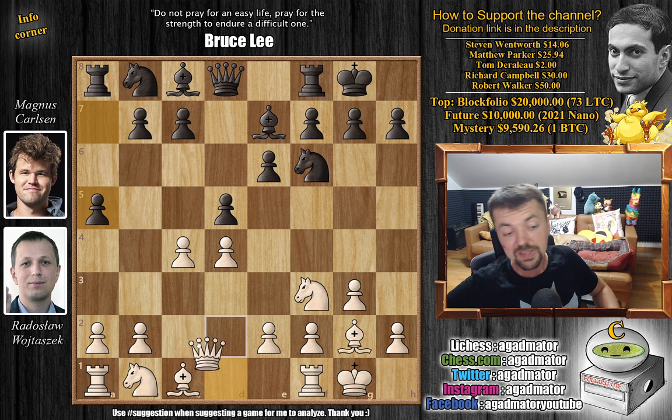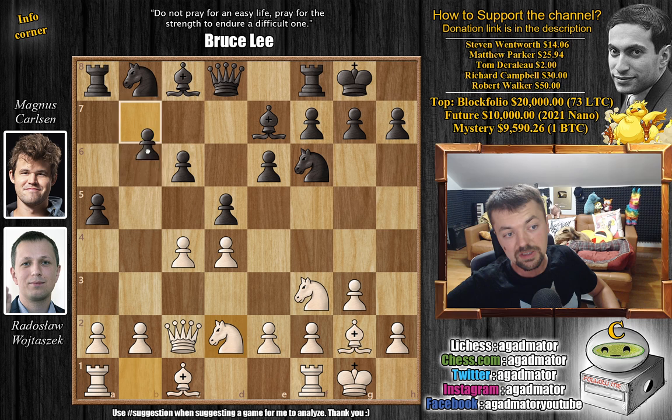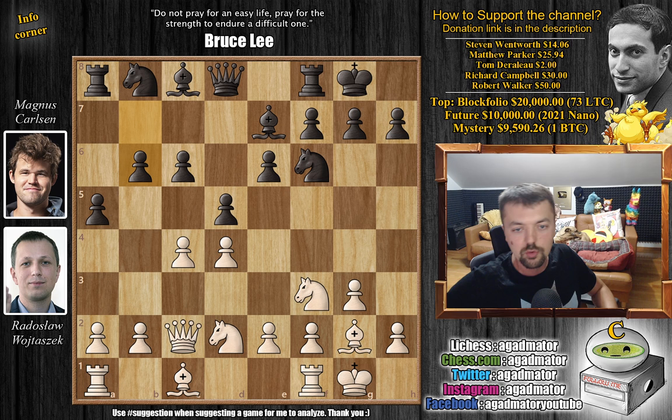He advances the pawn on the queen side to a5. It's not a new move. So queen to c2, Woytoshek continues developing. We have c6, and knight b to d2. There is one game where knight to a6 was played, but here we have b6 by Magnus. And it is now already, as of move 8, that we have a completely new game.